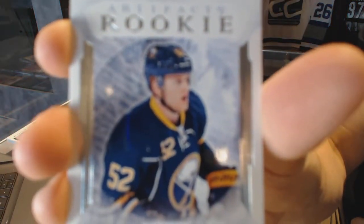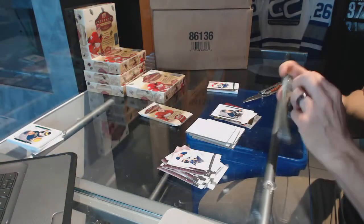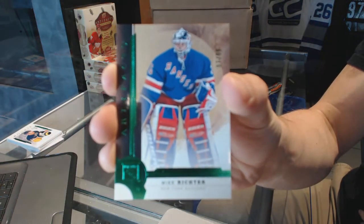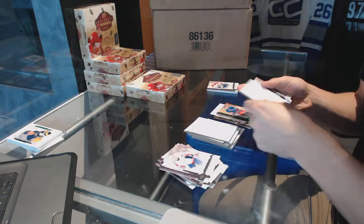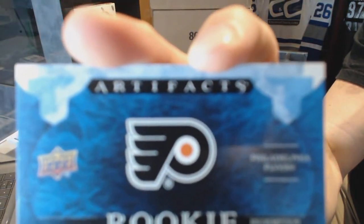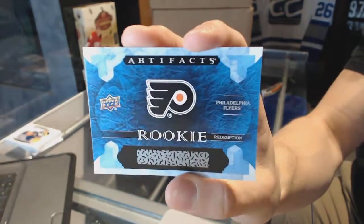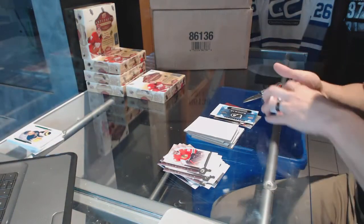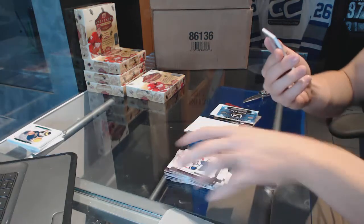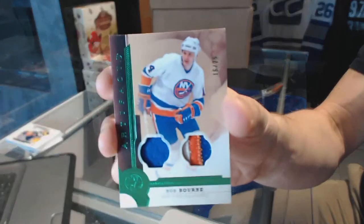Rookie, number two, $9.99: Hudson Fasching — we're going for the rainbow! We've got an Emerald, number two of 99: Mike Richter. Rookie redemption of the Philadelphia Flyers — don't know who's going to make this team yet, but if I was a betting man I'd bet on Ivan Provorov, so that one could also be very sick. And we've got a jersey and three-color patch Emerald, number 16 of 25: Bob Bourne.